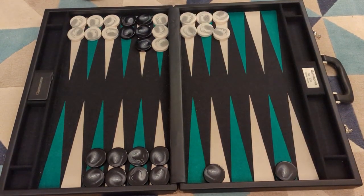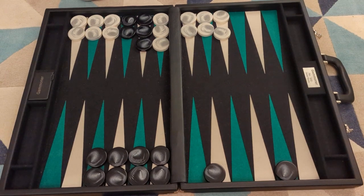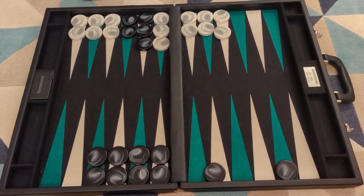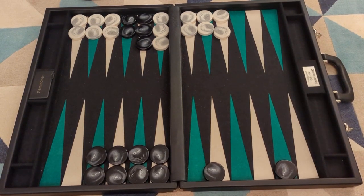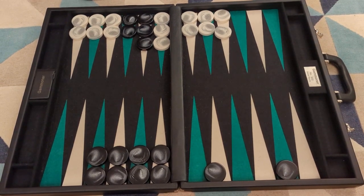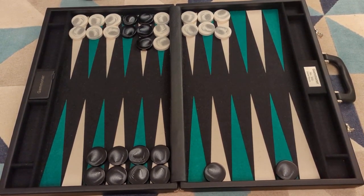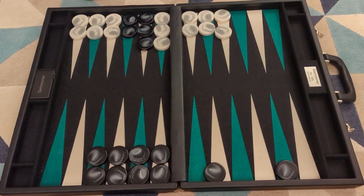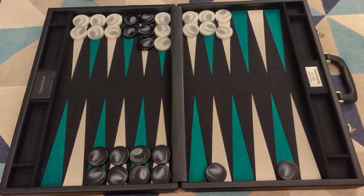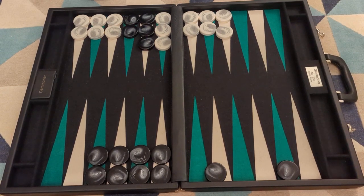So there we have it — those are the five main game plans: the race, the blitz, the priming game plan, the holding game, and the back game. I hope that's given you an insight into five different game plans. Usually from your first few opening rolls you move into a game plan: 6-5 leads to a racing game plan, double 3 or double 5 to a blitzing game plan, 3-1 or 4-2 to a priming game plan, and if you are behind you can think about a holding game, or in the worst instance a back game — which are notoriously difficult to play but sometimes necessary to try to get a late shot and turn the game around. Thank you very much, new videos every Wednesday, please subscribe — all the best.